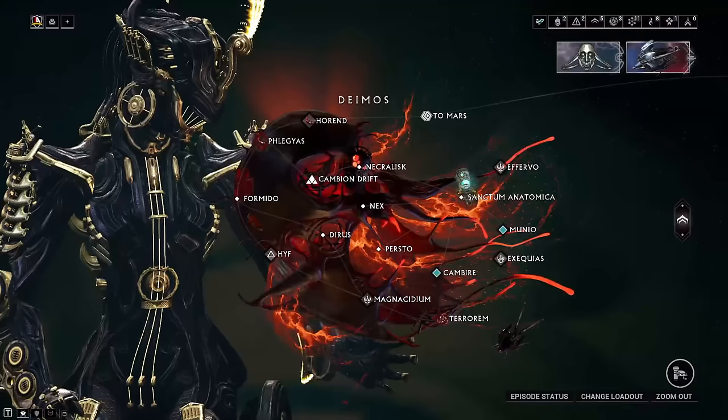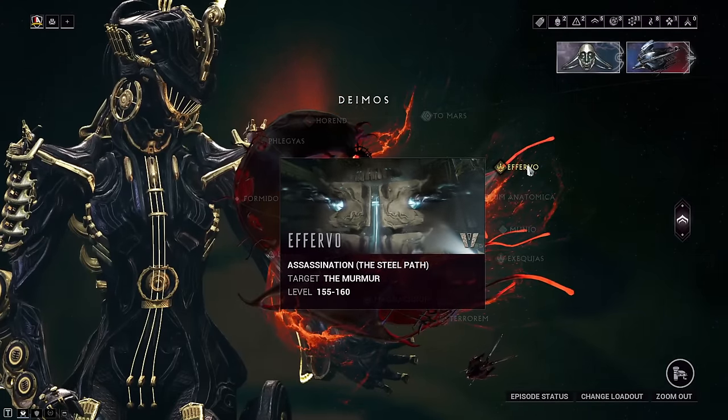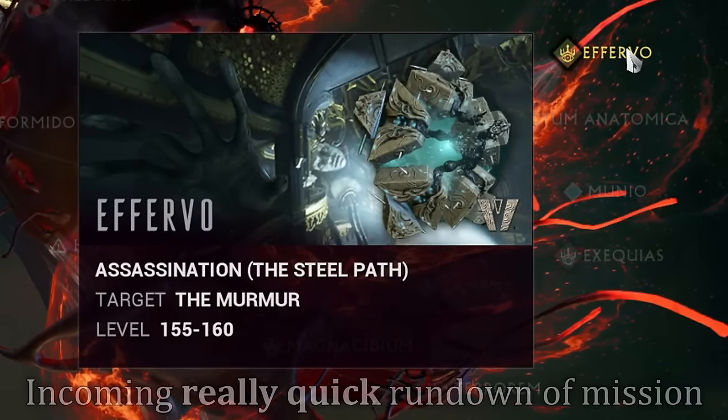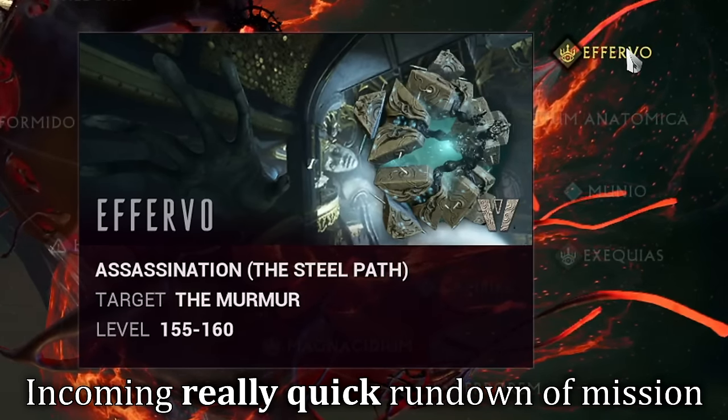So what do you do to go ahead and get the splinters? Well, with the new update Whispers in the Wall on Deimos, once you've completed the questline, you can begin a new boss fight on the node Ethervo. This is an assassination mission, but instead of just entering and killing the boss, you're going to have to do a few steps beforehand. Let's just keep this part simple, short, and to the point for those who don't know.